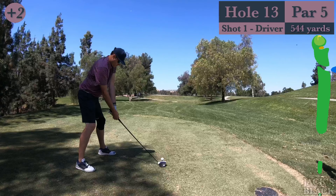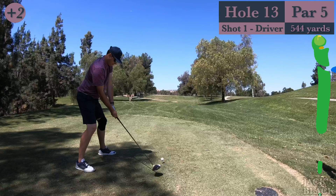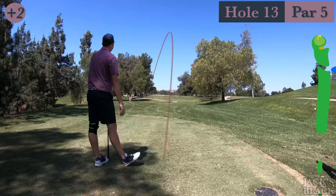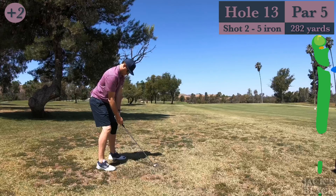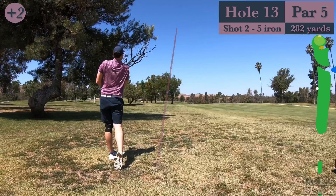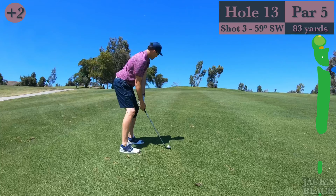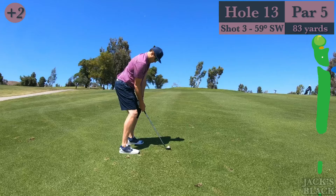Smash the driver down here — a little tug on the driver, left myself in the trees for the second shot. This hole is all in the second shot — it drops down about 30 feet and back up to the flag. You really do not want to be on the bottom of the hill; you gotta play it back up onto the uphill slope and avoid the water on the right. Played the second shot beautifully, left myself right in the middle of the fairway. Nice three-quarter sand wedge into the green.